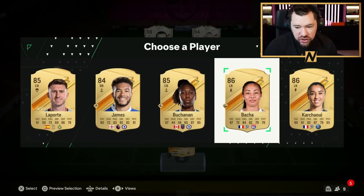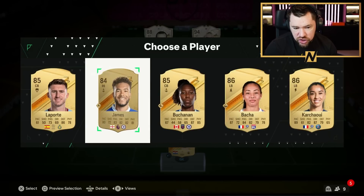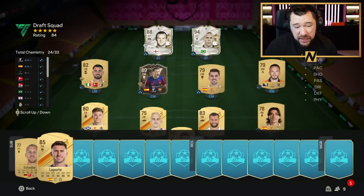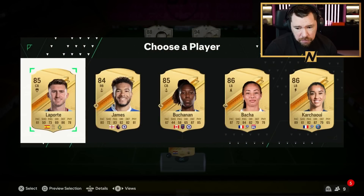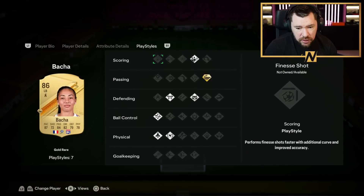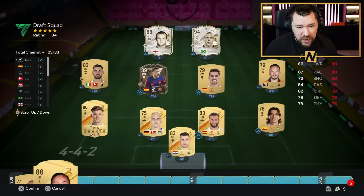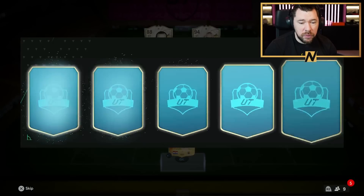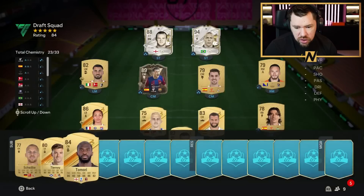Basher is brilliant, Krachawi is brilliant. Buchanan and James I'm not interested in — they don't fit the team. Laporte is Spanish so he does get some chem in that center back slot, but I think we're going to go with Basher — four-star skill moves, great play styles with Whipped Pass Plus. She'll go in that left back role. We're just going to be Whipped Pass demons, guys — that's what we're going to do!